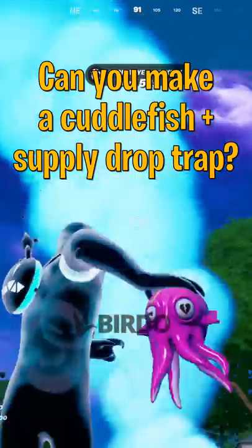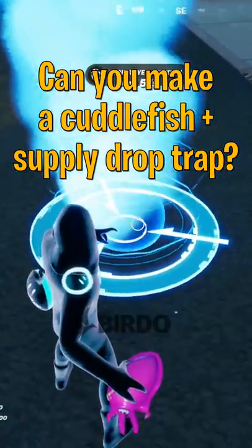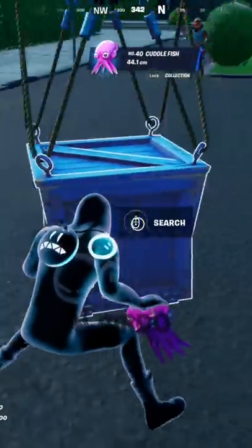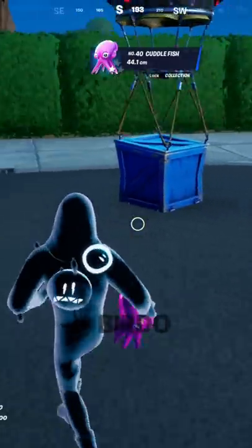Can you make a trap where cuttlefish automatically stick and explode on enemies when they open a supply drop? As you can see, the cuttlefish isn't visible at all on any side of the supply drop.